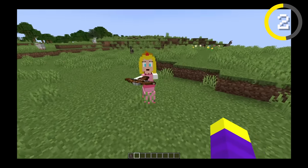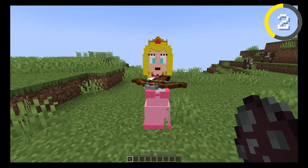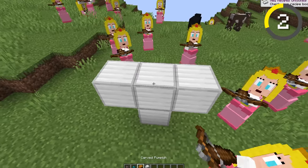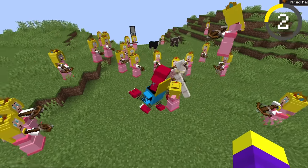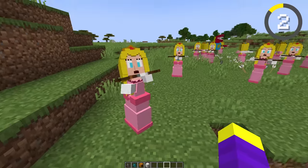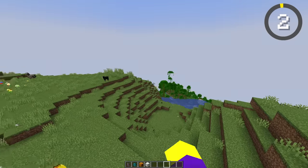Princess Peach, stop aiming the bow at me, I'm not Bowser. Let's spawn a baby Princess Peach — I literally try this every time, why? Let's spawn a Princess Peach army. What about Princess Peach army versus an iron golem? They're actually going to kill the iron golem. Rip iron golem. I'm going to give Princess Peach an 8 out of 10, she looked really good. It's time for the next mob.